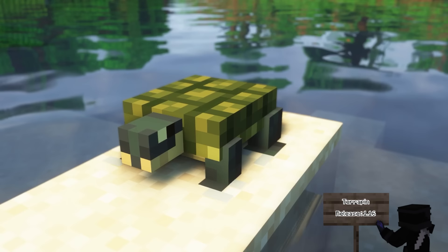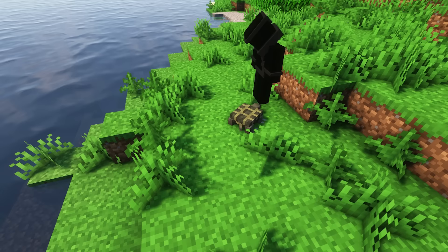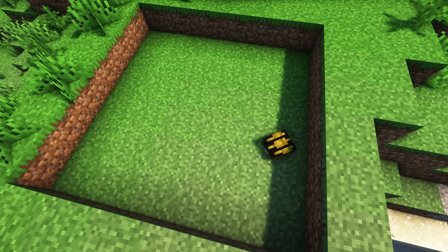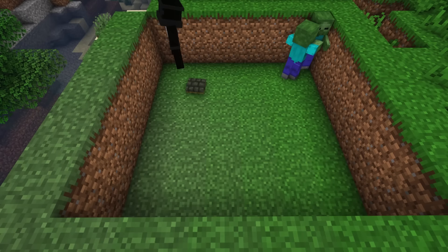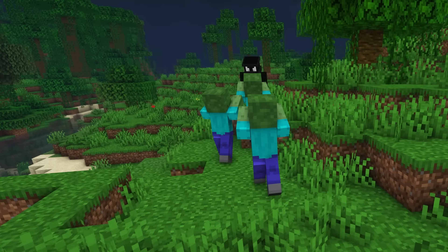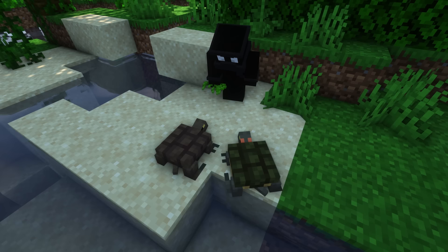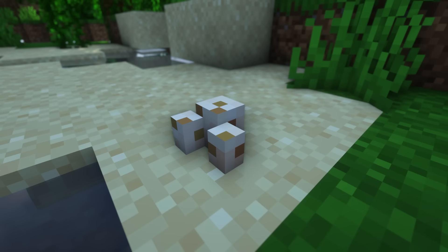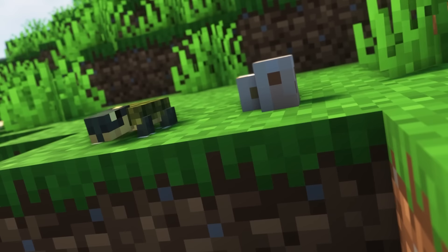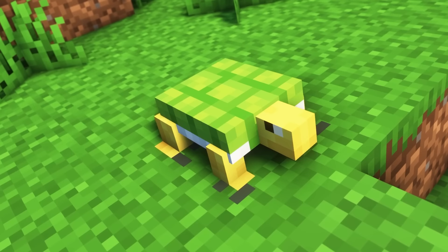The next mob is the Terrapin, which is a small reptile found in ice-free river biomes. You can bucket up these little guys, and if you jump on one, it will retreat back into its shell. When you jump on it again, it will spin in the direction you are facing and ricochet off any wall it hits, a lot like Koopa Troopas in Super Mario. If the spinning turtle hits a mob, it can deal quite a bit of damage, and the mob will be aggressive to the one responsible for launching it. The Terrapin has over 800 different variants, some only acquired when bred. You can breed them by feeding them seagrass, and they will lay 1-4 eggs which you can break and collect. If you name one Koopa, it will turn into Koopa Troopa from Super Mario.